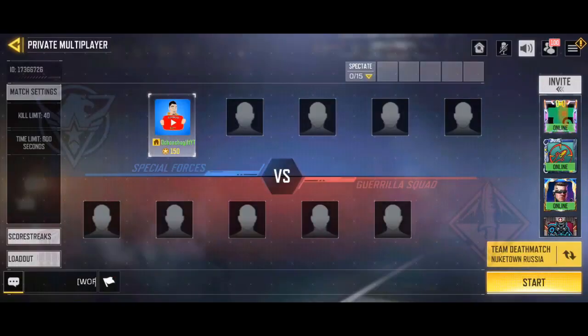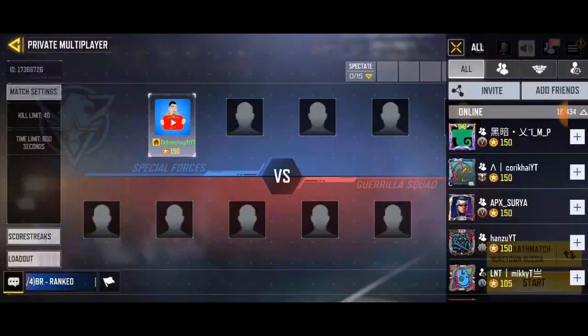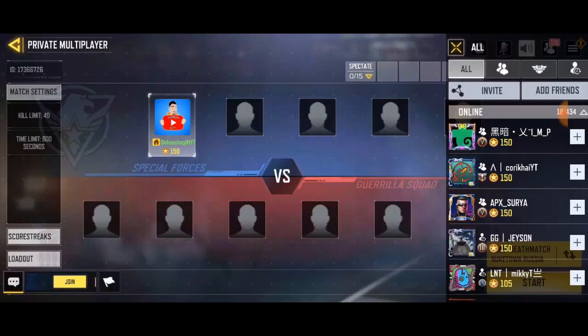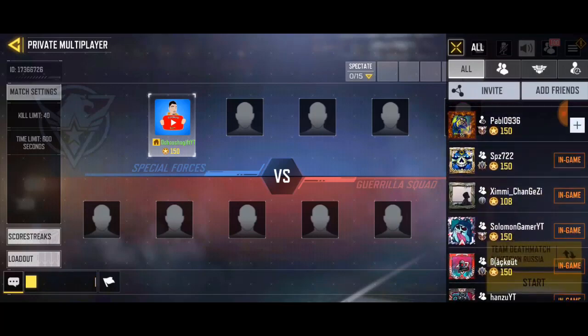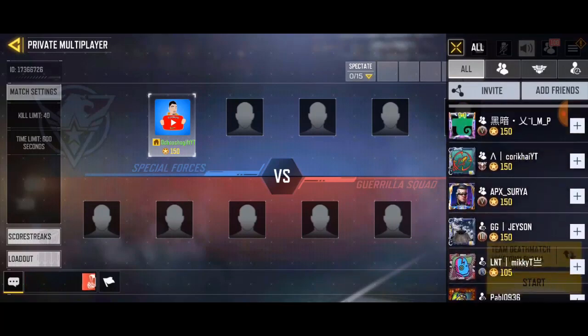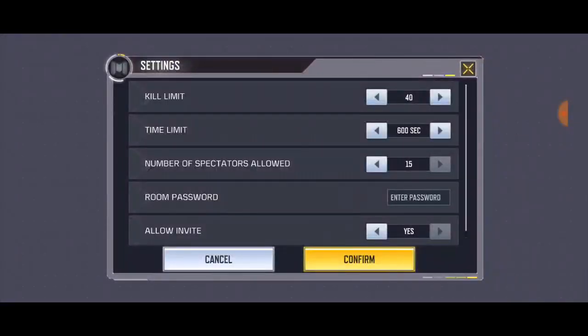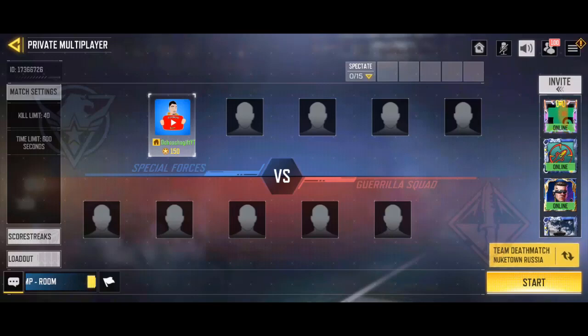That's going to bring you straight to a private lobby match. Right now you can play 1v1 with your friends — just go ahead and invite any of your friends. It will pop straight up in your game, and you're going to set everything you want to do in the settings.